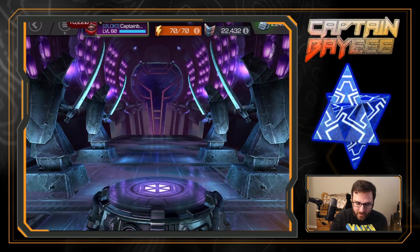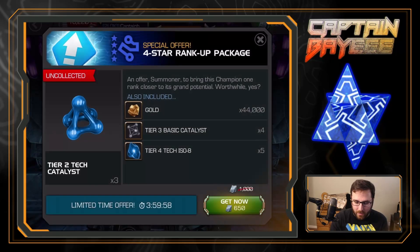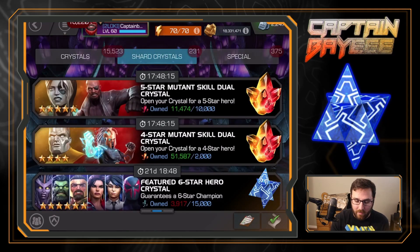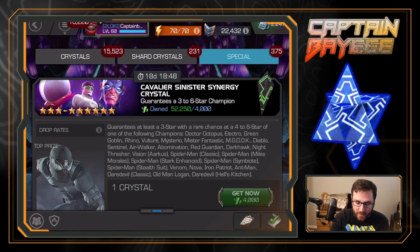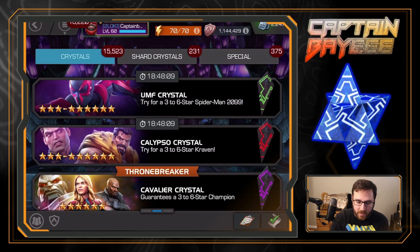We have one of these calf crystals — let's go ahead and just team pop that real quick. A four star Psycho-Man — one of the characters we forget is in the game. I do have a bunch of these but I think I'll wait to open those until the entire event is over, so we'll hold on to that.